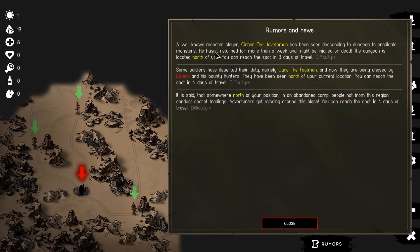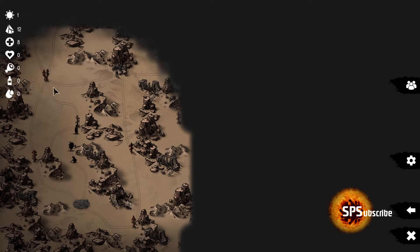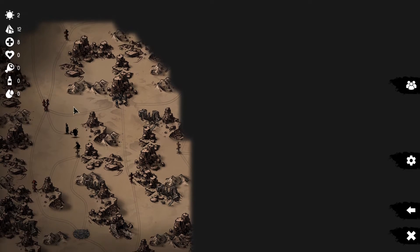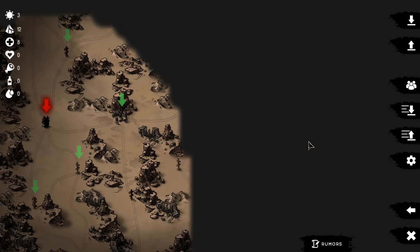You can click on the Rumors section at the bottom, which shows interesting encounters. If there's an encounter available you can hover over it. Currently we have none, so we can move in a random direction. But once there's some sort of encounter, you can hover over it. For example, we can see the Monster Slayer rumor here which shows what's going to happen and where.